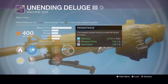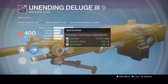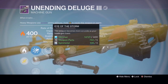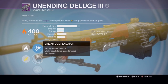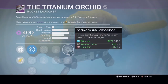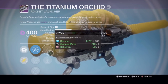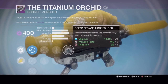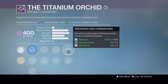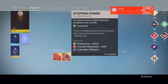We have Aggressive Ballistics as well. For the Unending Deluge — I have like 50 of these — we have Persistence, Quick Draw, Brace Frame, Armor Piercing Rounds, Eye of the Storm, Soft Ballistics, and Linear Compensator. And to finish off heavy weapons, another Titanium Orchid with Grenades and Horseshoes, Cluster Bomb, Quick Draw, Speed Reload, Javelin, and Perfect Balance — definitely a different one.